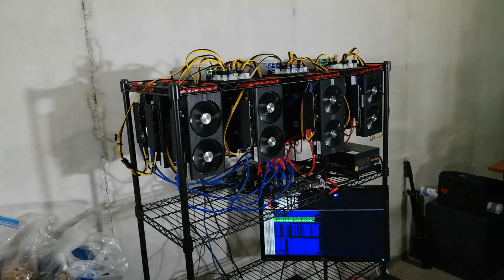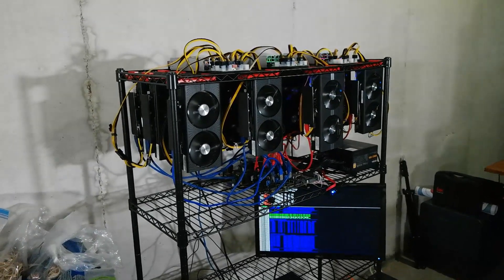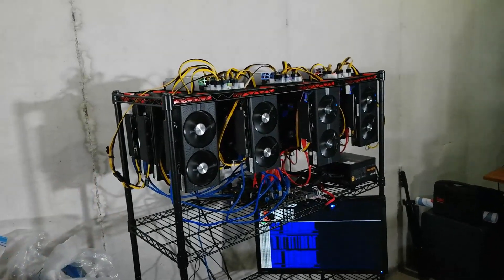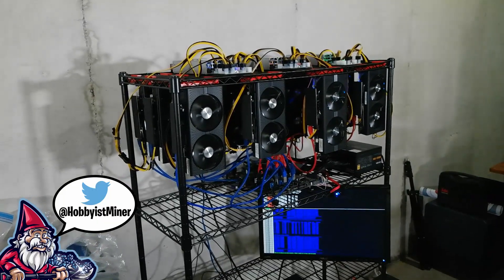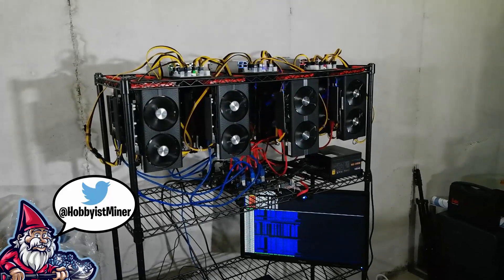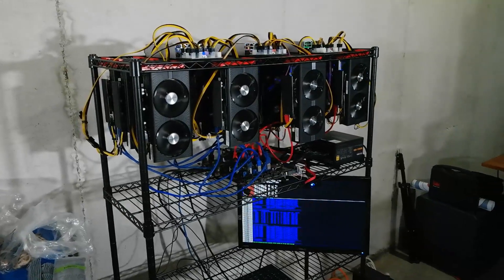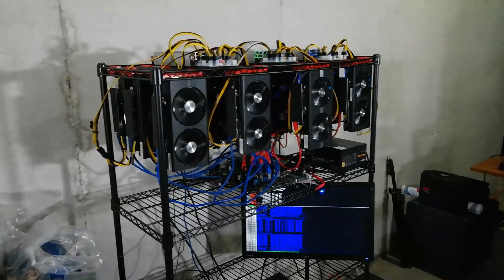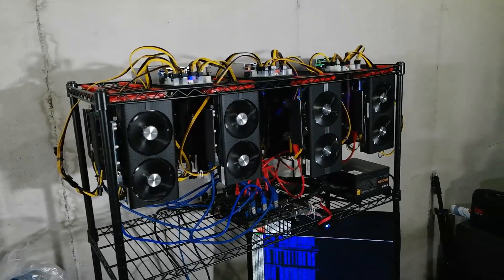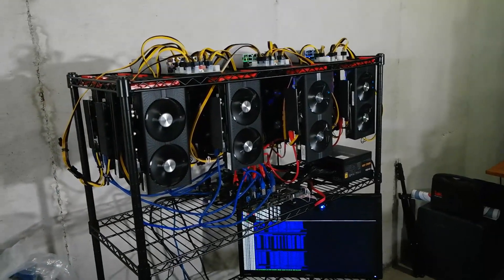We've gotten our 12 GPUs up and running and they are very stable right now. They've been running for 48 hours on our current configuration. There's only one of them that I needed to bump up the power because it kept having issues and crashing the miner. As of right now, we're running at around 162 to 164 mega hash on Ravencoin, which puts us at an average of about 13.5 mega hash per card - great for the 470s 4 gig cards.